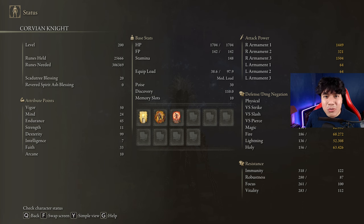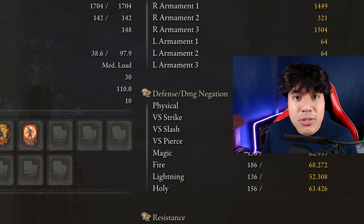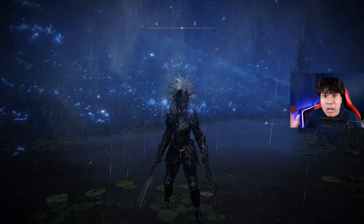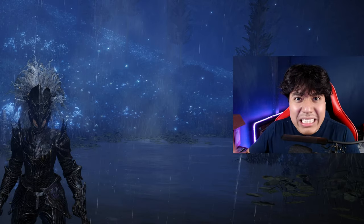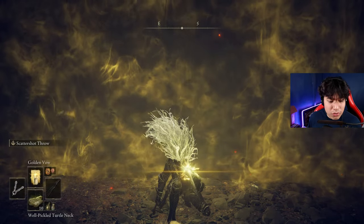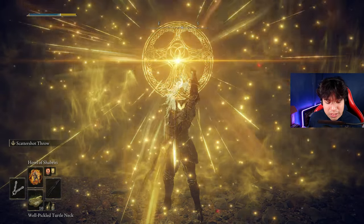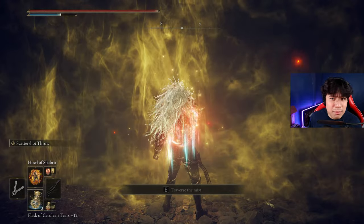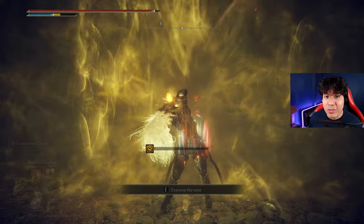Golden Vow and Howl of Shabriri are going to be our main buffs, but Flame Grant Me Strength is a decent alternative if you don't want to take any extra damage. I have my Scadutree Blessing at level 20, and in this case it is completely necessary to have it all the way up to 20 to make effective use of this build in the latest scenarios of the DLC. To buff your character it's pretty simple: use Golden Vow first, then Pickled Turtle Neck which is optional, use your Flask of Wondrous Physick, and then cast Howl of Shabriri. It's the same buff routine as always, and now you are ready to go!